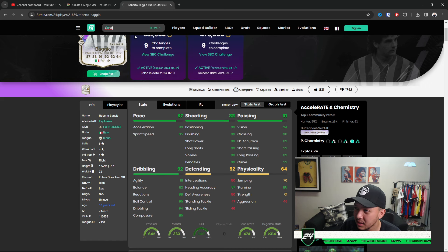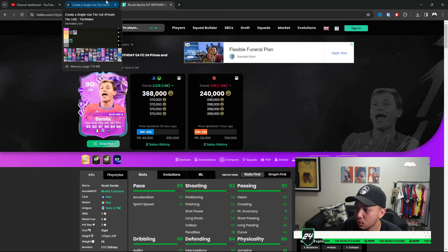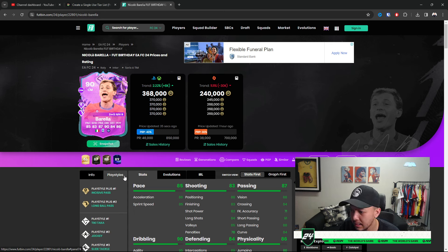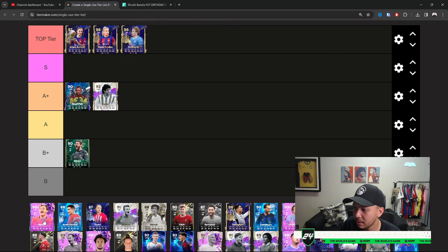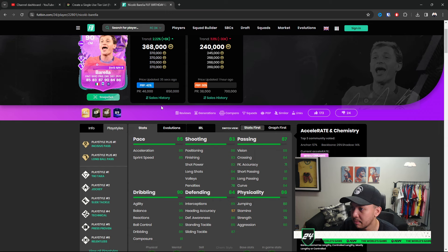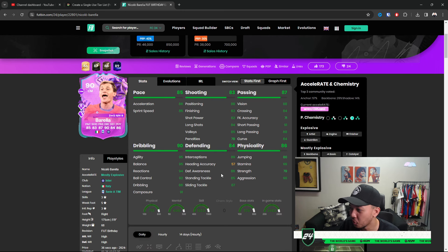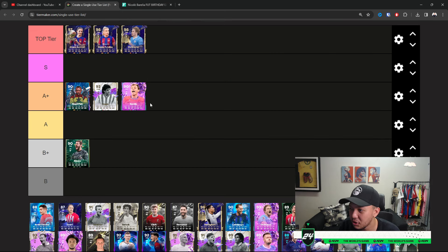Barella came out very recently. Some cards I didn't include just came out too recently — nobody's used them or I don't have enough knowledge to rank them. Five-star weak foot is nice for direct passing type of play. Incisive is probably the best passing play style — so pinpoint, the accuracy is amazing — plus Long Ball Pass. As a passer, this man is literally like a cheap Chuby. I'll place him at A Plus as well — very solid CM.